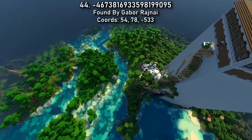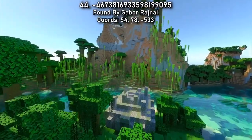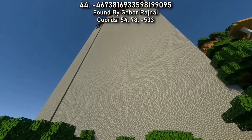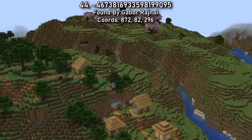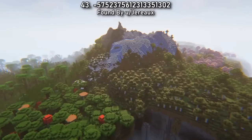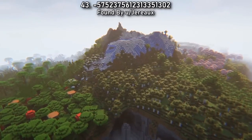Seed 44 combines a towering woodland mansion with plenty of jungle temples. You'll be able to find the Vex armor trim and the wild armor trim. There's bamboo for new wood and even cherry blossom trees near spawn. Check out Seed 43 to try out both of the new wood types right at spawn.